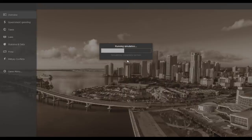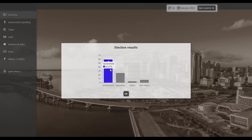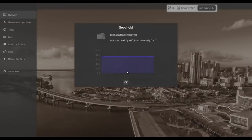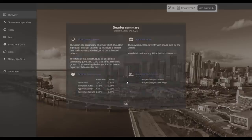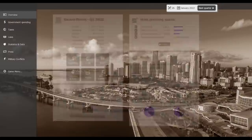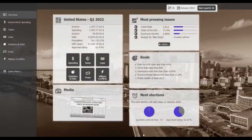The election has come around — and we won with 62.5% of the vote! The opposition had 26%, others had 3-something%, and 7% didn't vote. We won the election! After our first four-year term, things are getting a lot better. I'm going to end it here, guys — I'll see you in the next one.